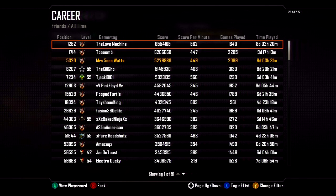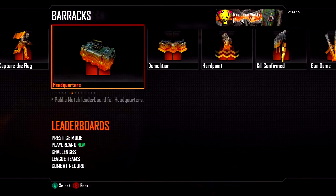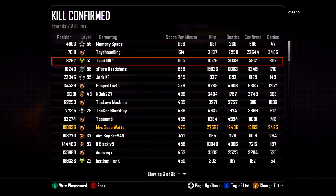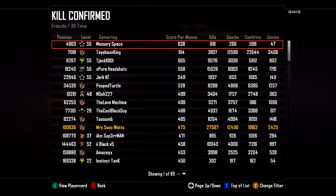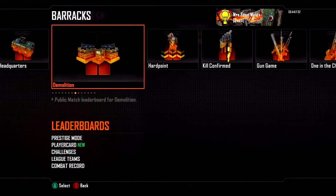I'm 5,000 for... I don't even know what that is. Is that play time or score? I don't know. Team Deathmatch I don't really play. In kill confirmed, I'm actually really low in the score per minute. But look at Mr. Spaceman - he has a crazy score per minute. I see you, Spaceman.